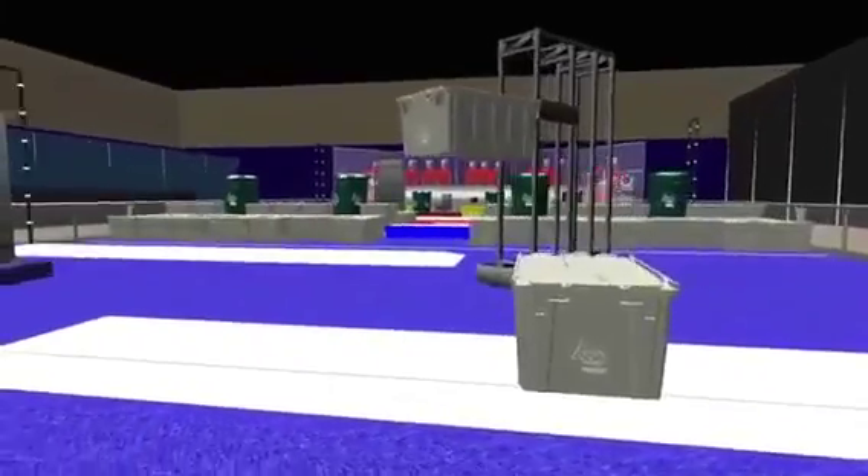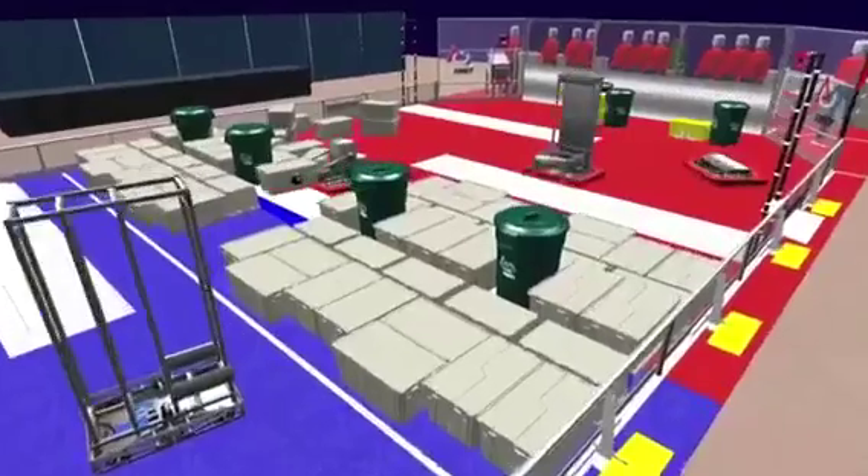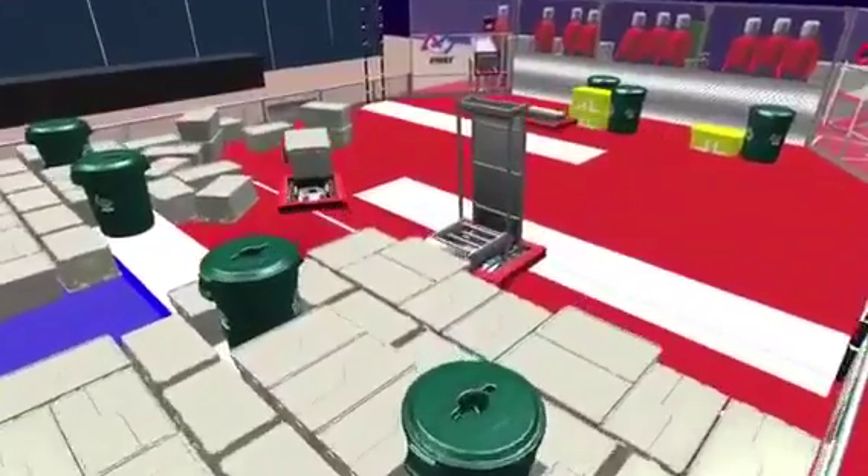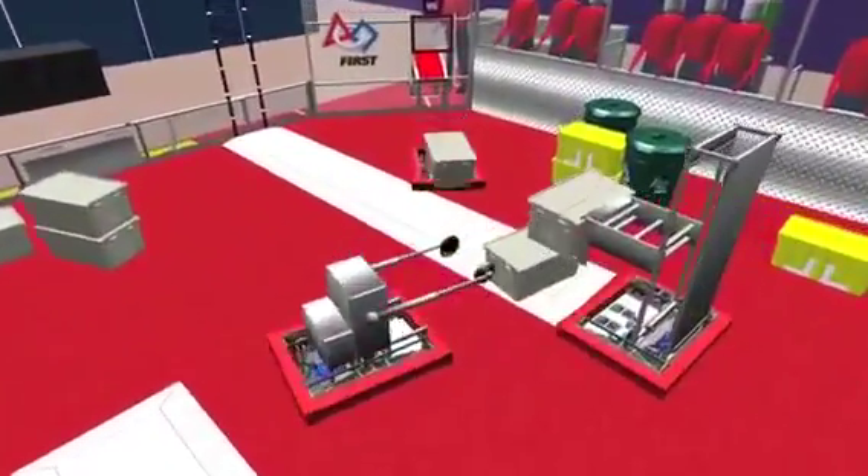Alliances earn points by stacking totes on their platforms. Each gray tote is worth two points. Teams may obtain gray totes from either the landfill, the step, or from a human player via the tote shoot.